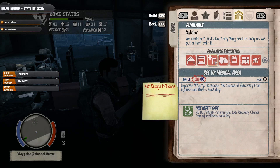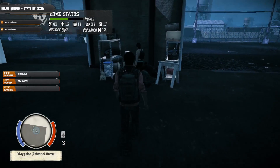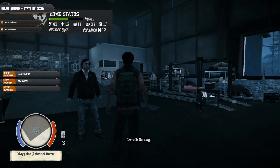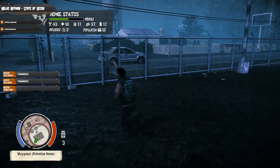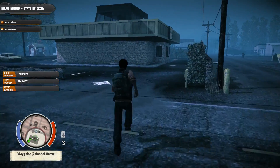I need to build an infirmary, and I need 20 influence. Let's check our resources: 43 out of 110 food, medicine, ammunition, and fuel. Alright, let's go get food — that's the first thing. Next thing we're going to do is look for some medicine.